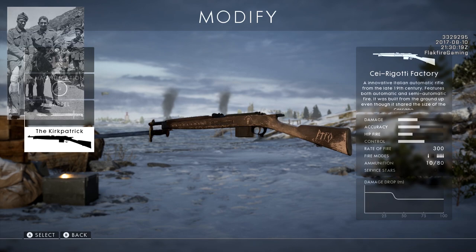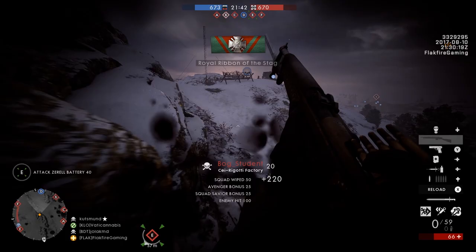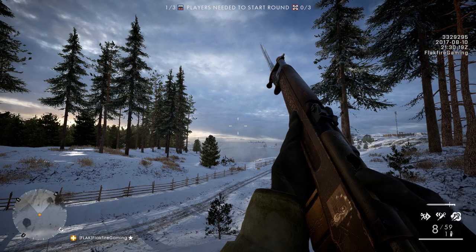The skin for the Shea Brigatti is called the Kirkpatrick, likely a reference to Private John Simpson Kirkpatrick, the famed Australian stretcher-bearer who was killed on the beaches of Gallipoli in 1915. He was well-known for using donkeys to transport the wounded. As the Shea Brigatti is a medic weapon, the name seems appropriate given Simpson's selfless actions. The new PTFO skins generally mirror the Houtier skin in appearance, but the Kirkpatrick has a small skeleton on the side, which is a rather unique touch.